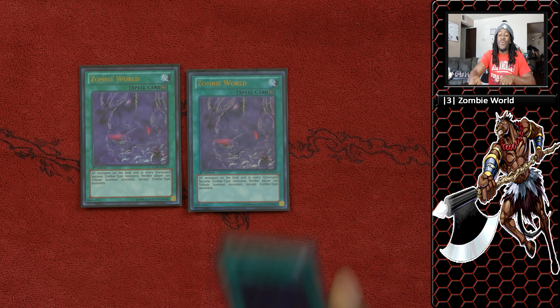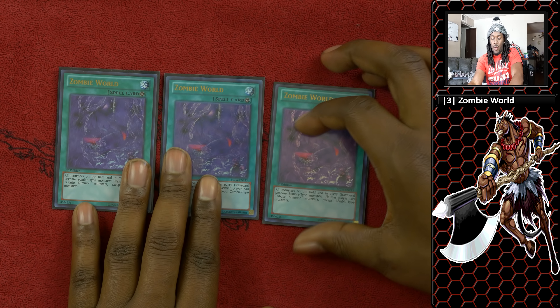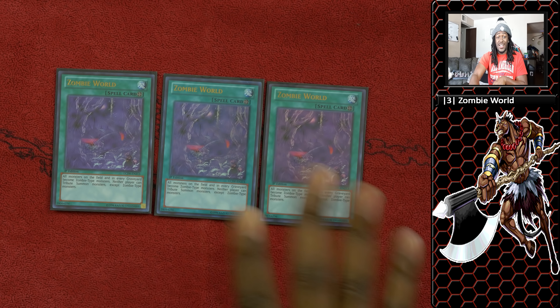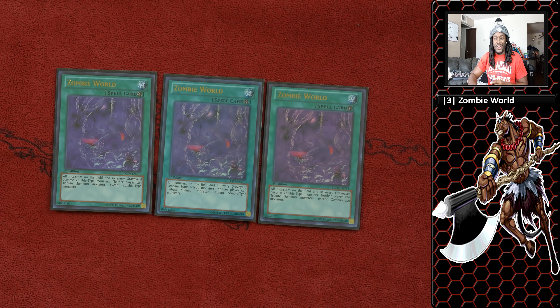For spells, we run three copies of Zombie World — the best card in the deck. All monsters on the field become zombies, which is great for disrupting your opponent. Keep in mind that when you have Zombie World and Rivalry of the Warlords on the field, your opponent can't summon any more monsters. They can only basically control one monster at a time, while all your main deck monsters are zombies so you can continue to summon them freely.